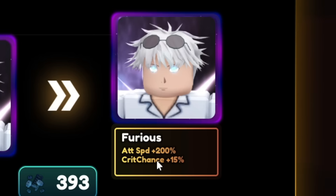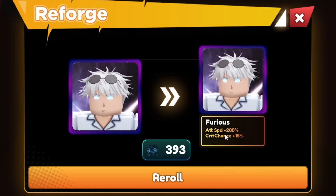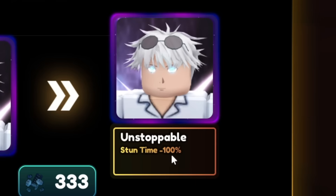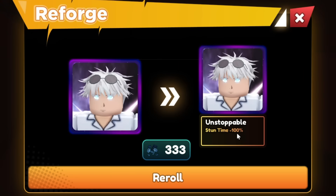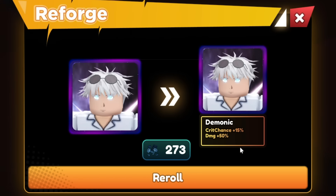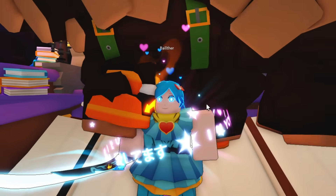Here's the next reroll — whoa! Maybe if you get Furious, you want to keep it: that's 200% attack speed. It's not double, that's triple. Double is 100%, and then another 100% is triple — this guy is basically attacking three times as fast. So if you guys ever get Gojo, that's what you want to keep. I'm going to keep rerolling just to show you what else you can get: Boss damage 50%, ability damage, Stun time 100% — that means you can AFK on a boss and he will never get stunned. Back on Furious, and then one more: Ruthless 25%. And then the one we started with — Demonic: critical chance 15%, damage 50%. Last one: Arcane, 50% Ability Damage.